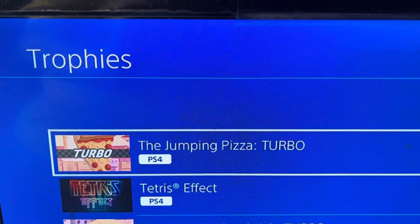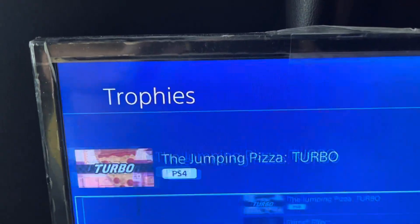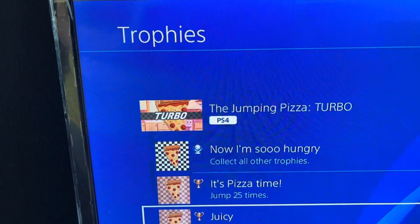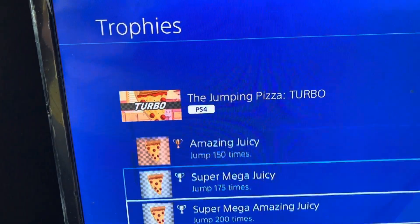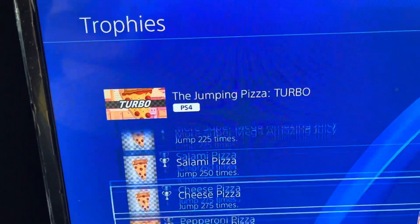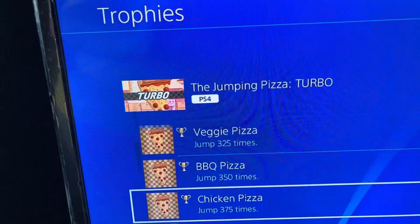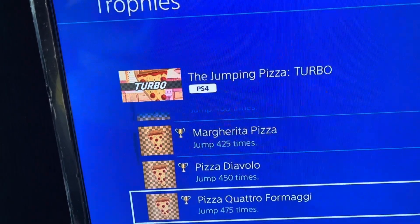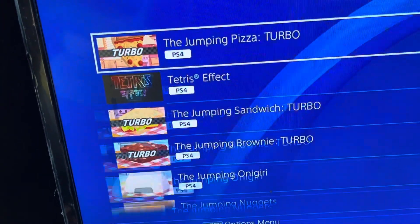The name of the game was The Jumping Pizza Turbo Edition. As you can see, 100% — bring up the trophies. For the platinum, you've got to jump 25, 50, 75, 100, 125, 150, 175, 200, 225, 250, 275, 300, 325, 350, 375, 400, 425, 450, 475, then 500 times to get that platinum.